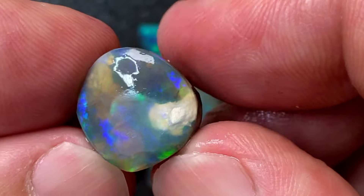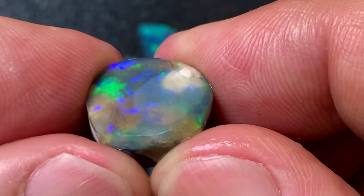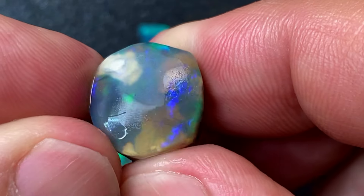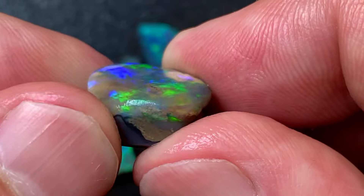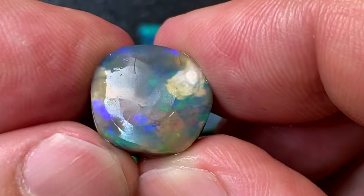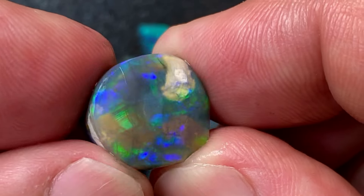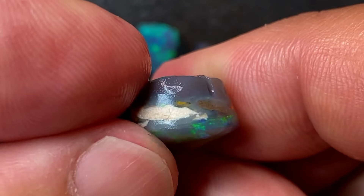If you back yourself with some skill — there is color here as well — I am willing to send you this in exchange for you showing us what you would do with it. If you're interested, just contact me through my email address attached to my channel or through the Oz Opal Store.